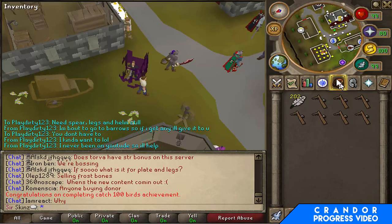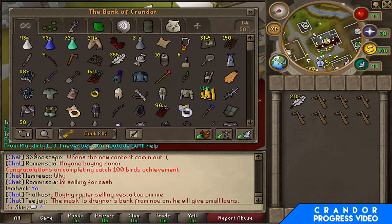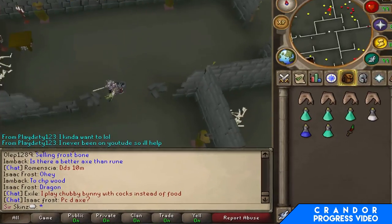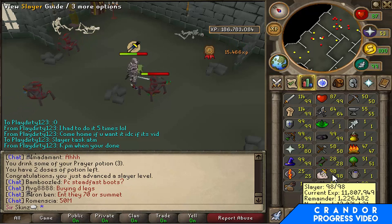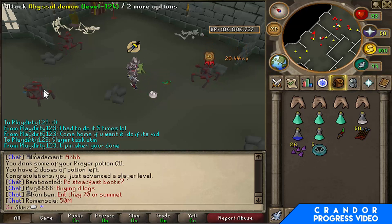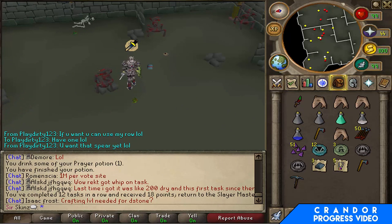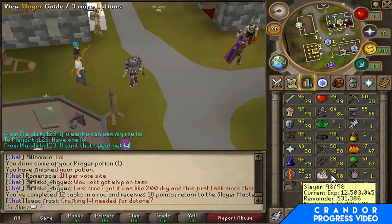Hopefully I can get some dragon tasks so I can get my Prayer up at the same time, but my main concern is getting that lovely Slayer cape. 97 Slayer. First ever abyssal demon task — I don't believe it! We've just hit 98 Slayer — 1.2 mil XP to go. Got an abyssal demon task which is good, and my ring of wealth is on. The XP for these is amazing — 20k XP per kill — so I should have 99 in no time.